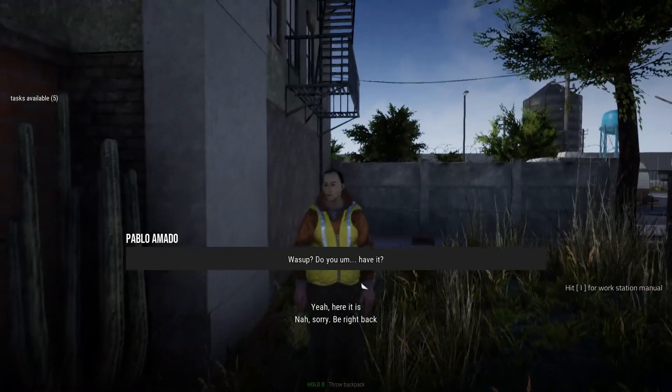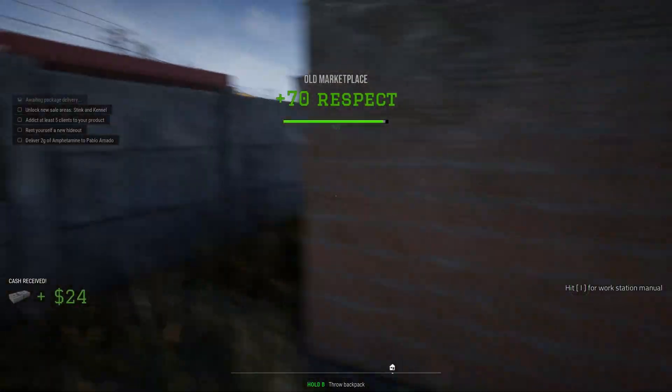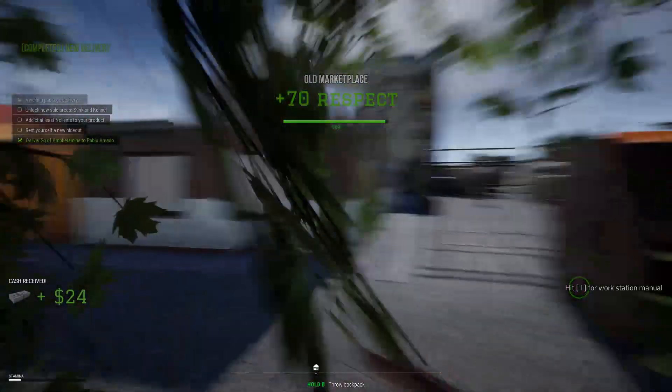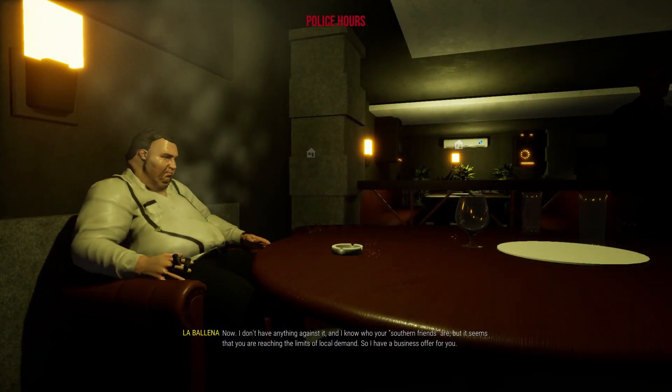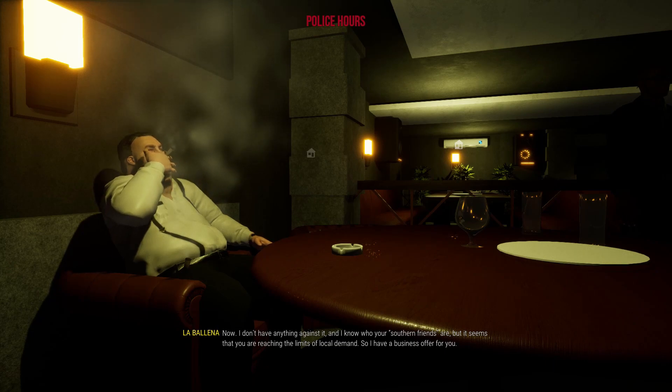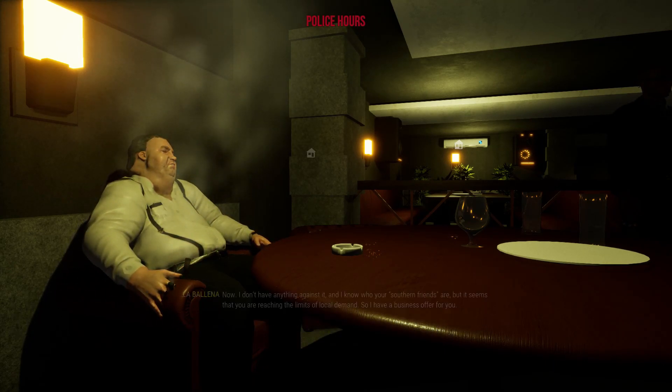Hey everyone, Zim here and today we're going to discuss how to make large amounts of money quickly from a new save file in Drug Dealer Simulator. We're going to accomplish this by rushing towards unlocking access to Lombajana's crew and supplying them with large amounts of cocaine for good profit. With this guide and a little bit of time, you should be floating in more cash than you know what to do with.